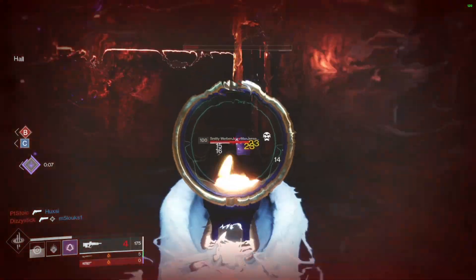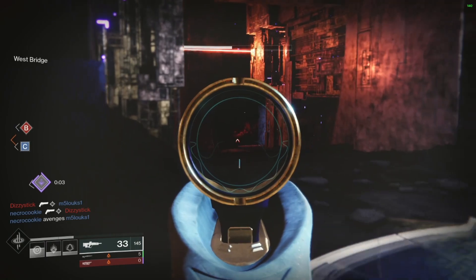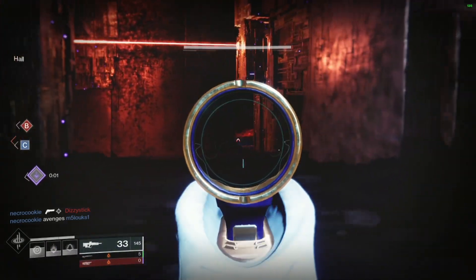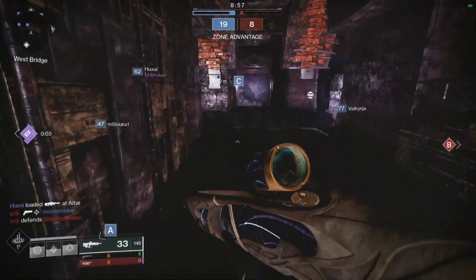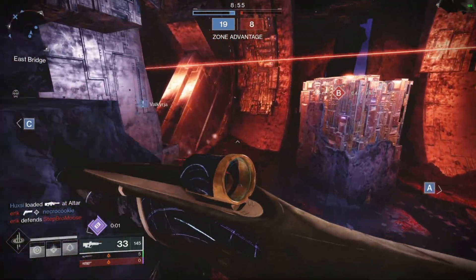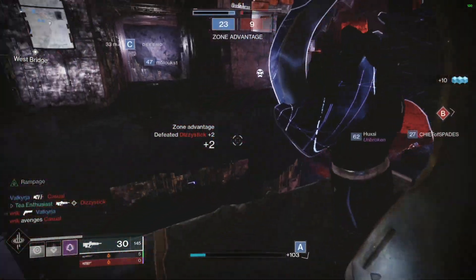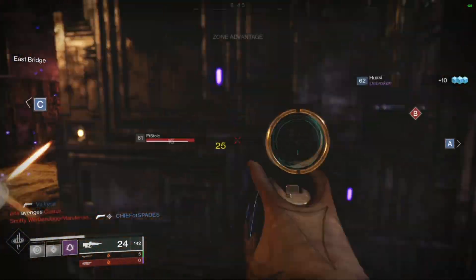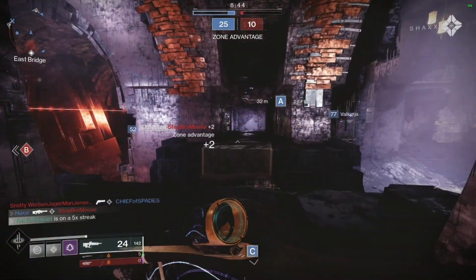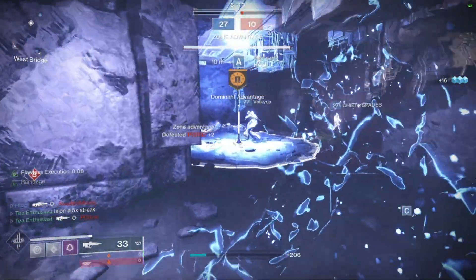So while you do give up a little bit of range in the slug department with Duality, you gain the ability to hipfire a pellet shotty and match that hyper mobile opponent. But the problem is you don't have Icarus Grip, so it leads to some inconsistency when you're jumping — as shotgunners do to avoid other shotgunners. So you see the problem with Duality: while it does enable a choice, you kind of have to stay grounded.